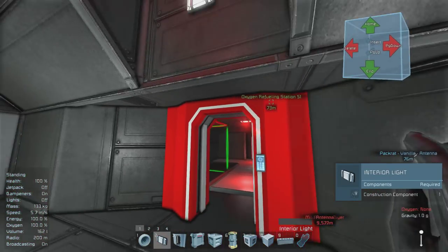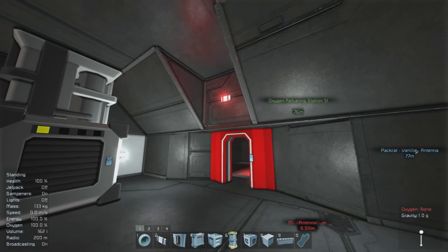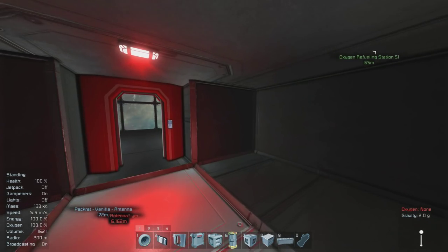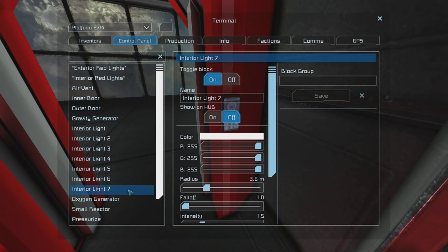Excellent. It's starting to look a little bit more like the airlock that I showed in the earlier example, but we still have a few more steps to go before we can call this complete. So let's take out the small interior light again and place another one in the middle of the room — this is going to be our warning light. To set this up, go inside your control panel and find the light that you've just placed.